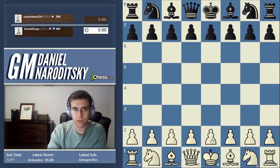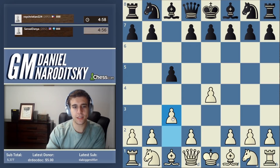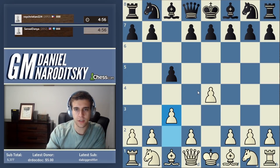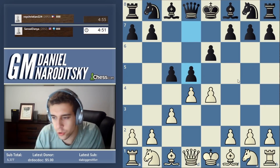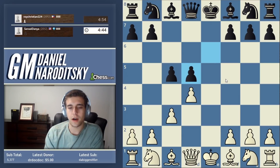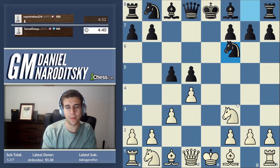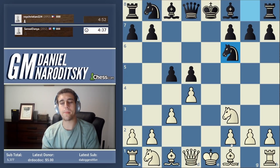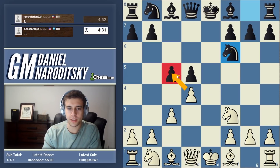We are White against Roy Christian 224 - let's go with E4. We'll continue playing the C3 Sicilian - I've stuck to this as my main opening against the Sicilian. He goes here, so we have a fundamental choice: we can go for an advanced French, but I think it's more thematic to actually take on D5, because this is more in the spirit of the C3 Sicilian. We should develop our knight - this is following the famous game Hess-Naroditsky. Knight F6 deviates from that game.